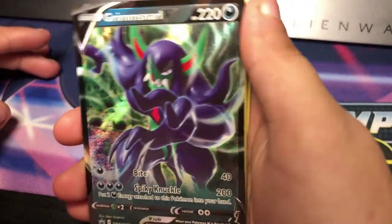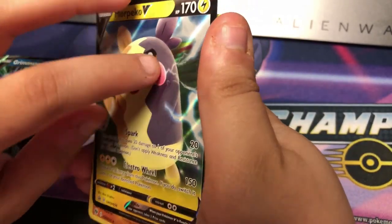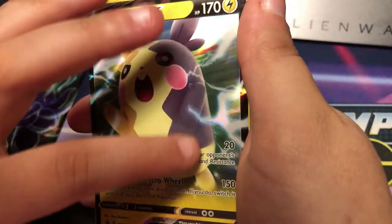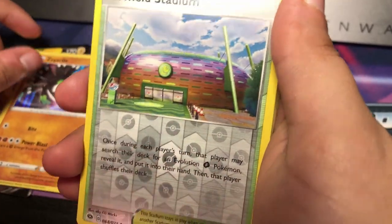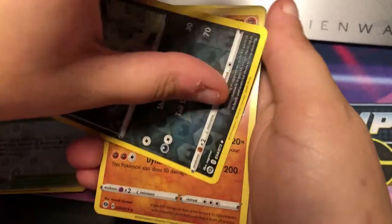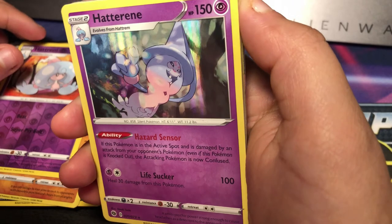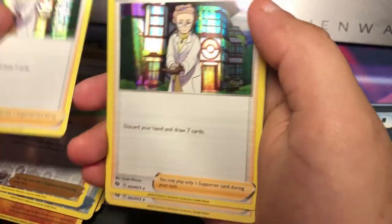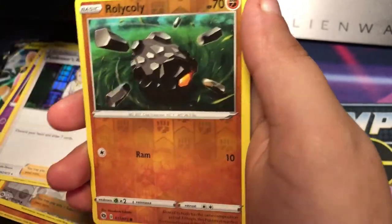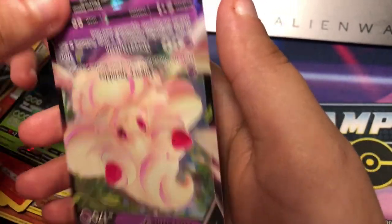Real quick, let's do a recap. So we got the mat, Grimmsnarl V, Morpeko V - this looks really nice, it almost looks raised, you can really see the texture on Morpeko there. Zygarde holo, reverse holo Turfield Stadium, Arbok reverse, Machamp holo, Hattrem reverse, Hattrem holo, Great Ball reverse, Milo reverse, Professor's Research, Malamar reverse, Robicoe reverse, Vincente reverse. And our Venusaur V and Alcremie V.